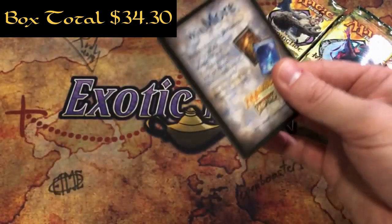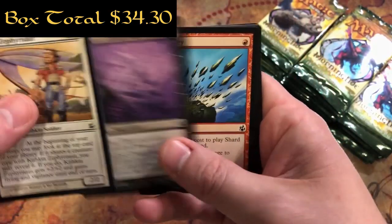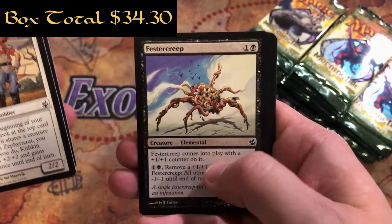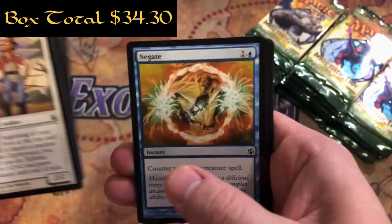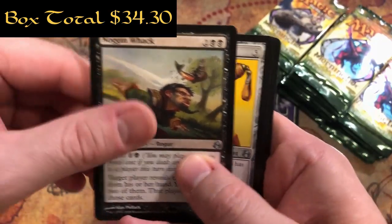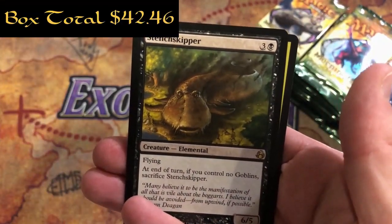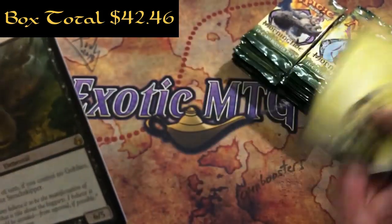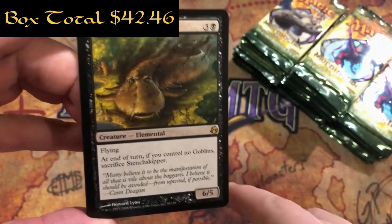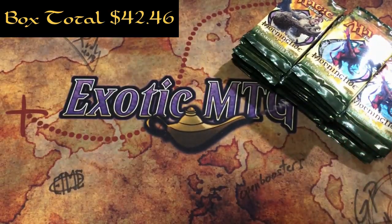Pack number four. Moonglove Changeling, Shard Volley, Changeling Sentinel, Latchkey Fairy, Winnower Patrol, Vestor Creep, Hostile Realm, Coordinated Barrage, another Negate, Boss Banneret. First uncommon is Noggin Whack, Obsidian Battle Axe - pretty cool looking - Thornbite Staff, and a Stench Skipper. Three and a black for a 6/5 that flies - at the end of your turn, if you control no goblins, sacrifice it. So it belongs in a goblin deck - very interesting card, never seen it before.